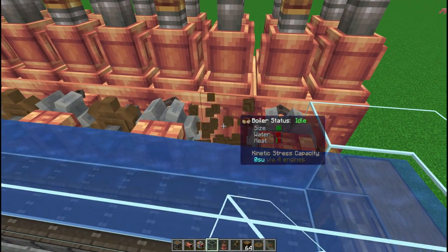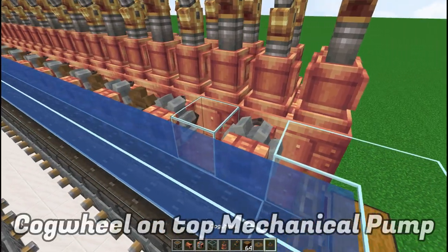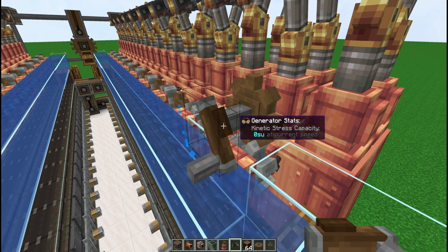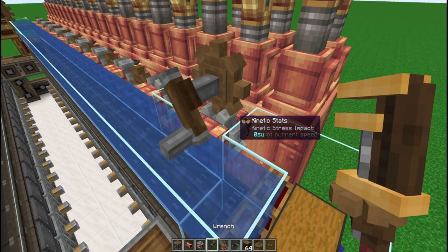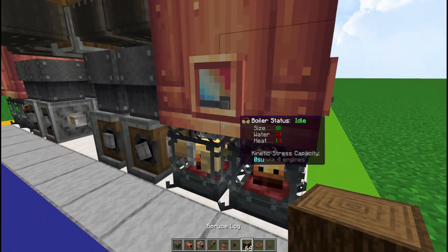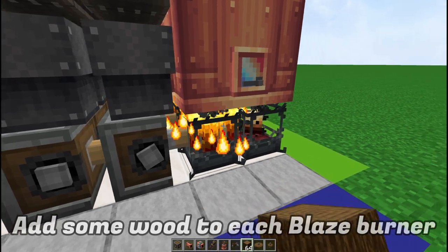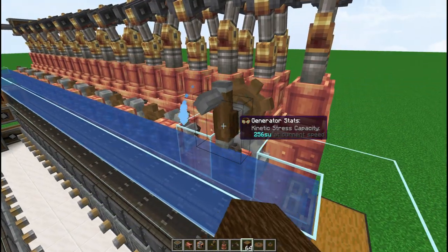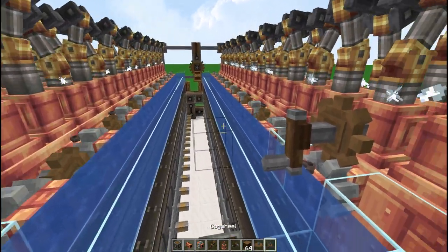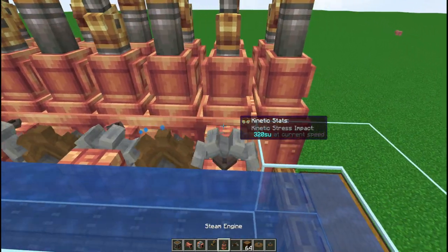Now for the fun part — how to kickstart this. Break that cogwheel, add a block and one small cogwheel on top of one of the pumps, then add a hand crank behind it so you can manually start it. With the wrench, make sure that pump is facing the actual boiler. Down here, get some wood and manually feed all four blaze burners. Once you crank-start it, all the pumps are going to get started. Then simply break this, put that cogwheel back, and make sure the mechanical pump is facing the correct direction.